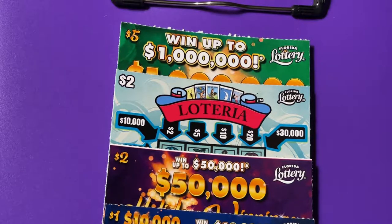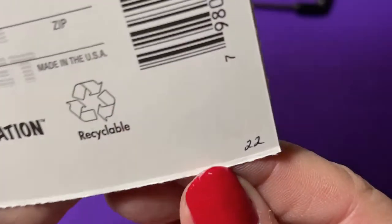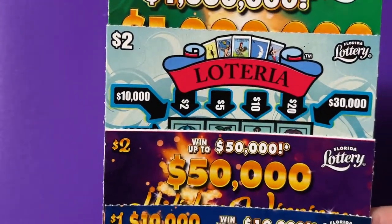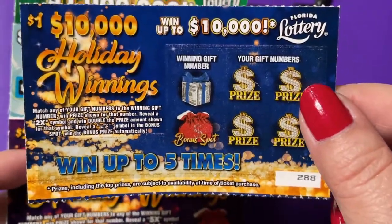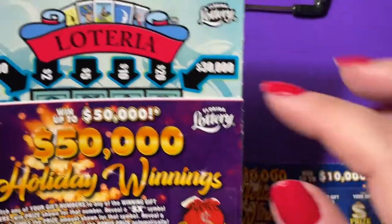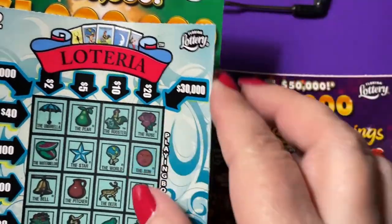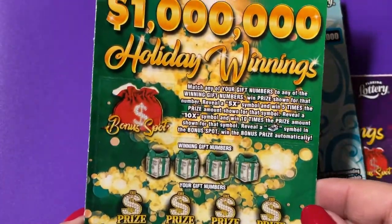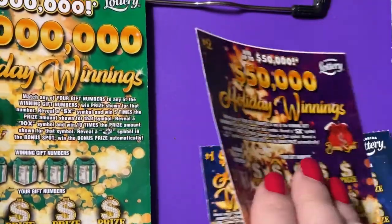Okay guys, last session of Mix it Up tickets — this is session number 22 and the last one. We have four tickets to scratch today. We have a Holiday Winnings one dollar ticket, a Holiday Winnings two dollar ticket, another lottery ticket, and a Holiday Winnings five dollar ticket. Let's start with the lottery and then do all the Holiday Winnings.